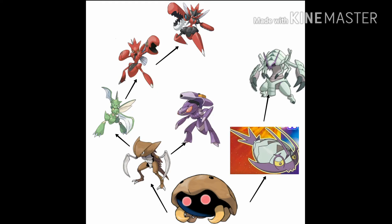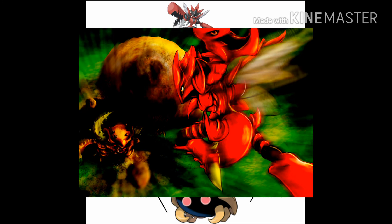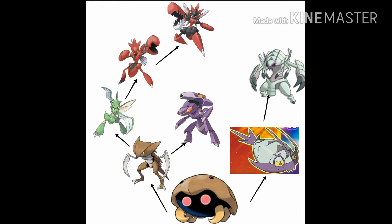With Scyther, the only way to get Scizor is by trade with a Metal Coat — something humans facilitate. Scyther would have stayed a pretty strong insect for the area it lived in, probably rivaling Pinsir. But then you bring in human influence and now you have Scizor, which could easily crush Pinsir. And then Mega Scizor — which obviously can't sustain that form for very long, like Goku can't sustain Super Saiyan 3 for more than two minutes. Human influence in the Pokemon universe has taken these more primitive Pokemon and made them incredibly stronger.